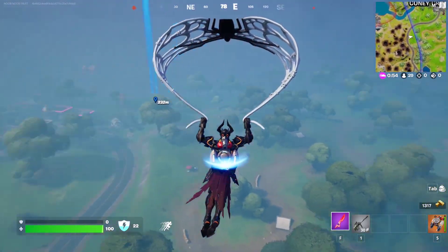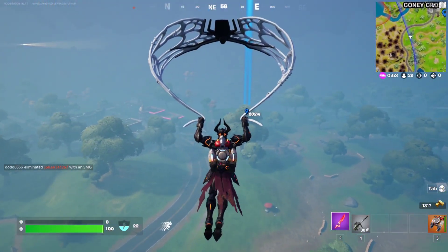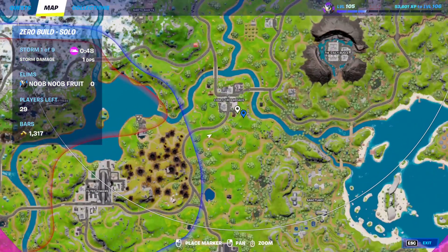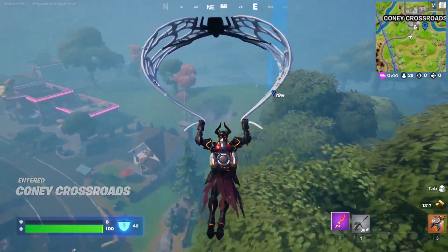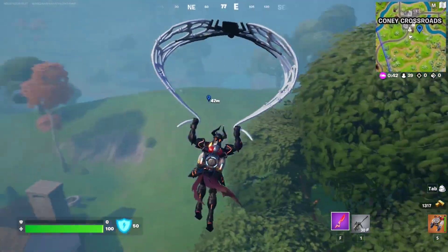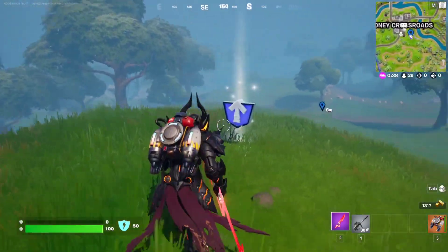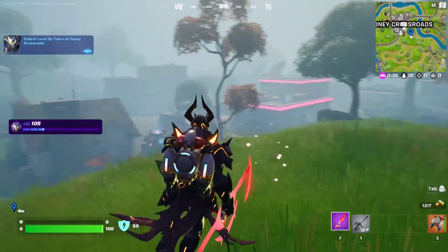The next level up token is going to be right at Pony Crossroads. Just make your way to this spot right here — right over here, right behind Pony Crossroads to the right. You should see the level up token right behind the gas station, right behind this house on top of this hill. Here we are — nice, we got it.